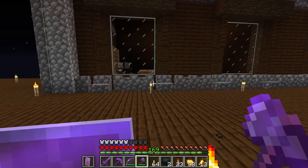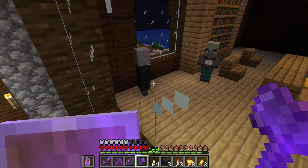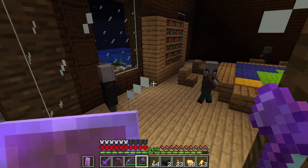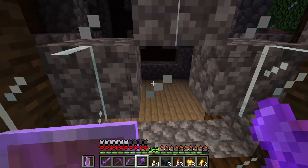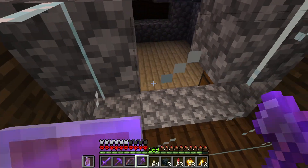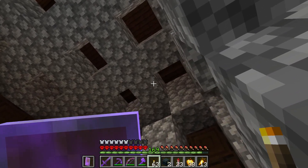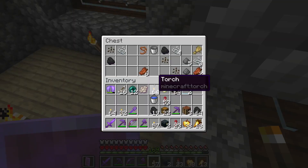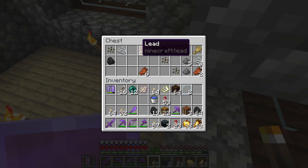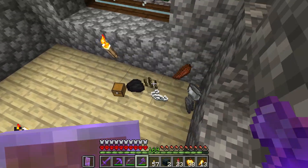There's an Evoker just here. I'm going to have to try and take care of him ASAP — I need to kill him before he manages to summon any Vexes because they're quite dangerous. I should also take note of the amount of Vindicators in here. I think this is a secret room — we're just going to break into here and see what this chest has. It might have something interesting. What's in this chest? That's kind of lame to be honest — I'll take the lead.